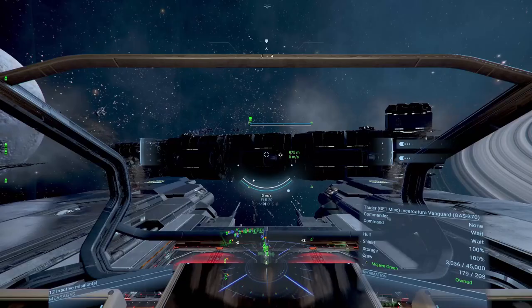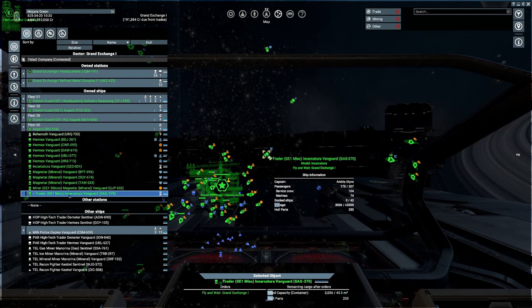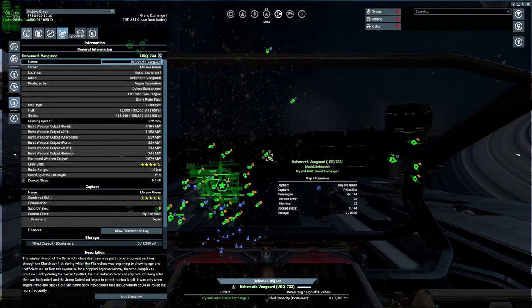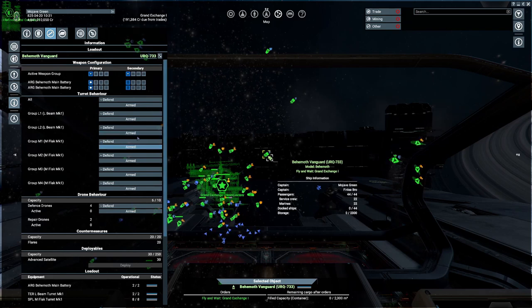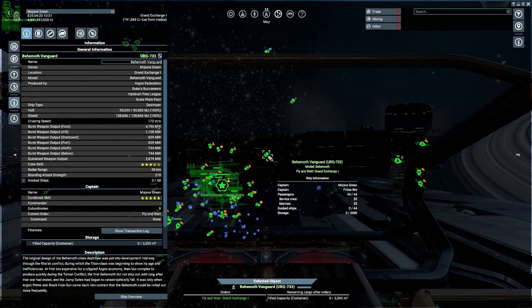Pause it while it's being built. I built this Behemoth in my shipyard. As you can see, we got some Behemoth main batteries, large beams, and medium flak. Also, 172 meters per second instead of 110 because I have the Split Mark 4 engines.